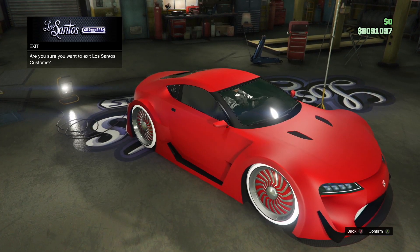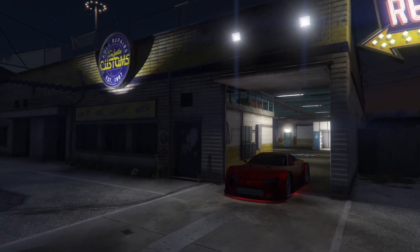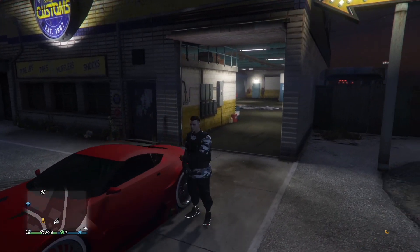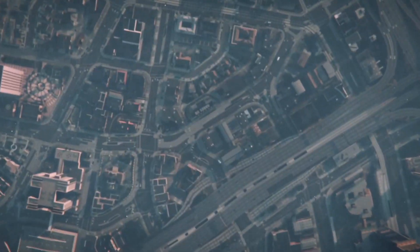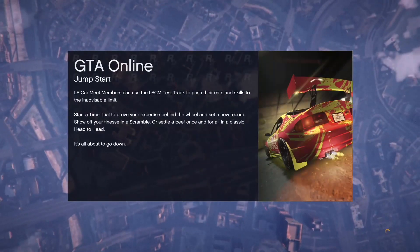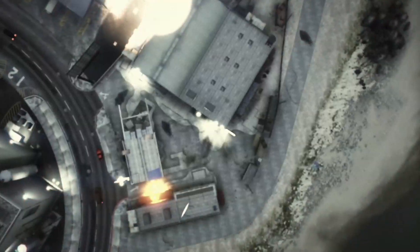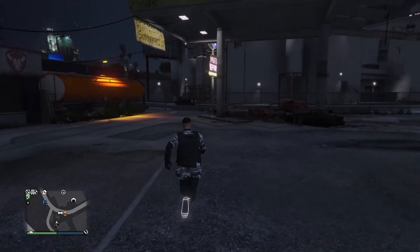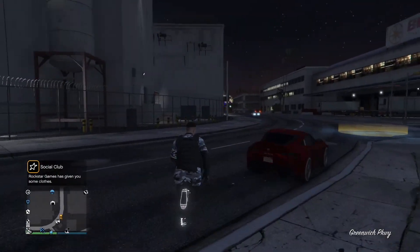On Console 1, press X or A to leave the custom shop. When you drive out you should get an orange saving circle — from here go back into story mode. When you get into story mode, start up an invite only session. When you spawn online, if the car is not on the street, open up the interaction menu, go down to services, then MOC, and request your personal vehicle.